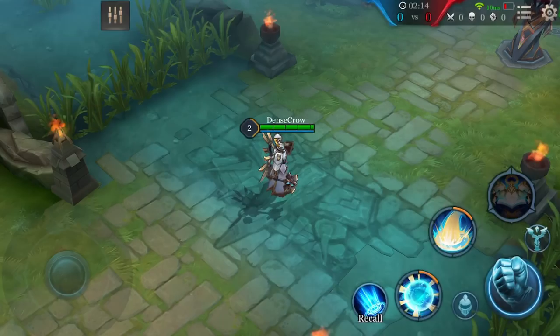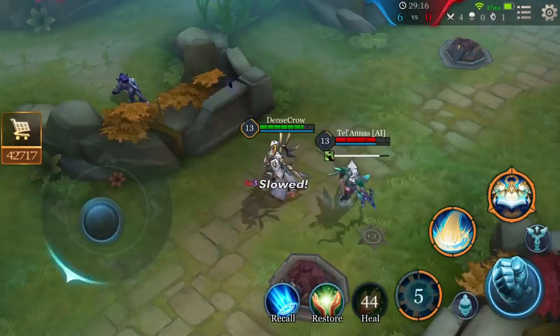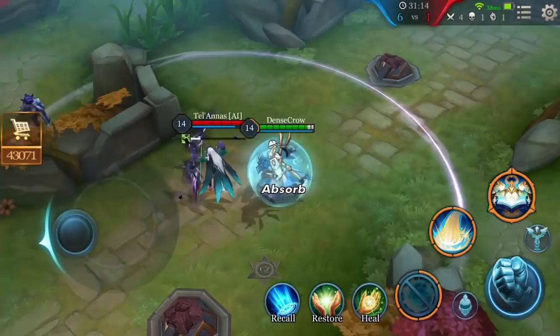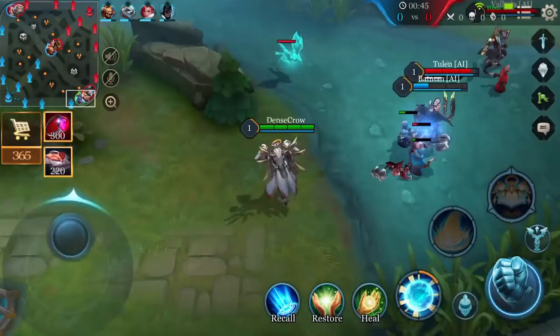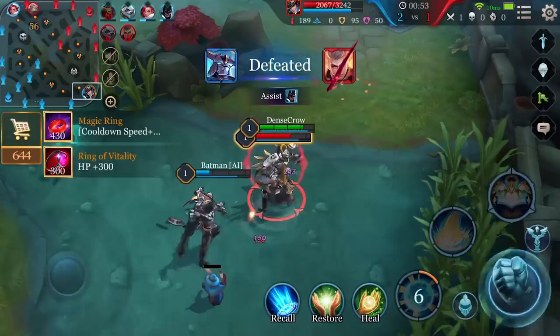First ability: Divine Protection. Xeniel forms an enveloping barrier that absorbs damage. Xeniel can detonate the barrier after 2.5 seconds by pressing the ability button again, dealing magic damage to enemies nearby and reducing their movement speed for 1 second. If the barrier is destroyed by an enemy, no damage nor movement-impairing effects will be dealt. When laning, Xeniel can activate Divine Protection and trade with the enemy — remember to detonate it before it's gone.